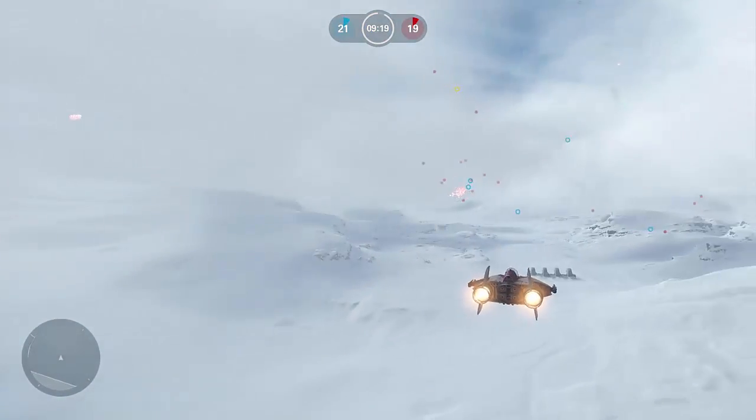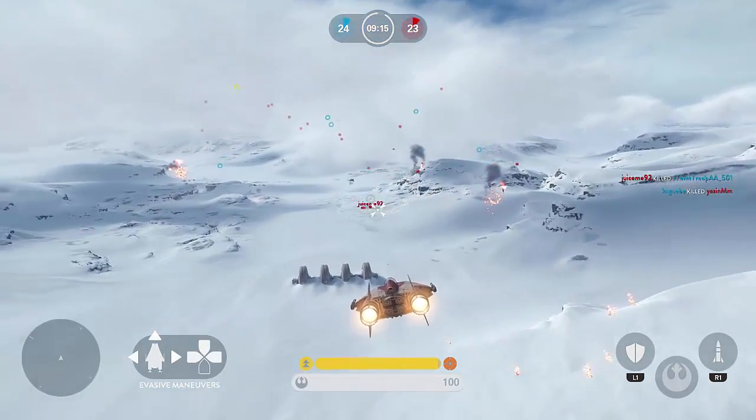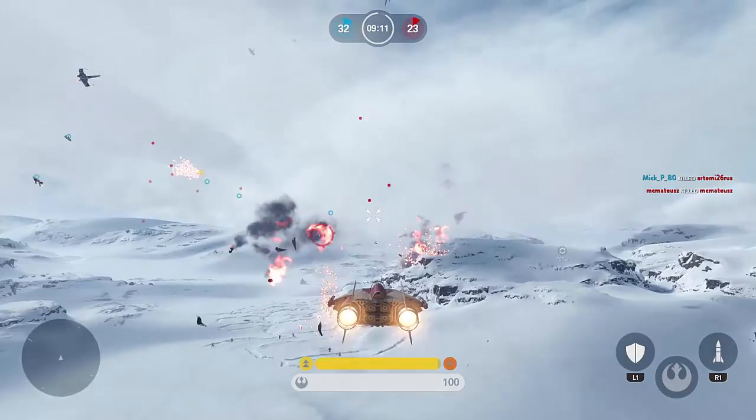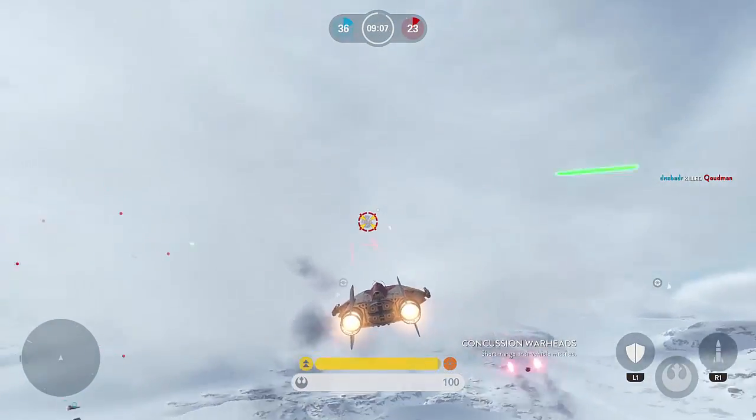If you're going with the Imperials, you have a Speed Boost and a Rocket as the special abilities. When you're going with the Rebels, you have a Shield and a Rocket as special abilities.